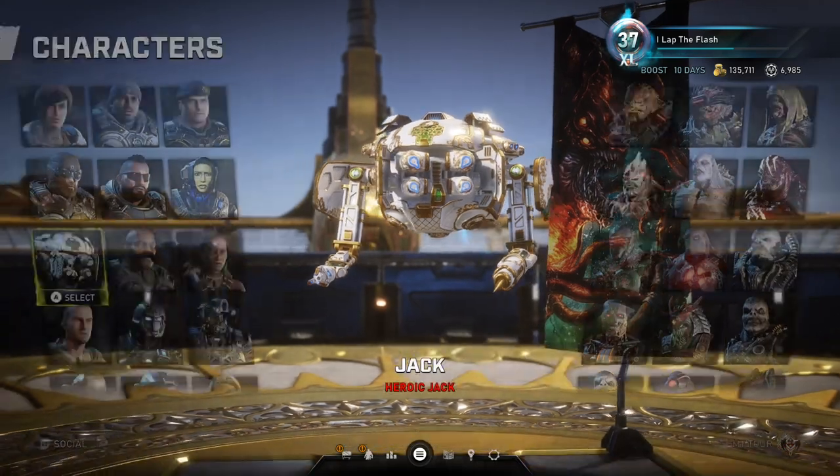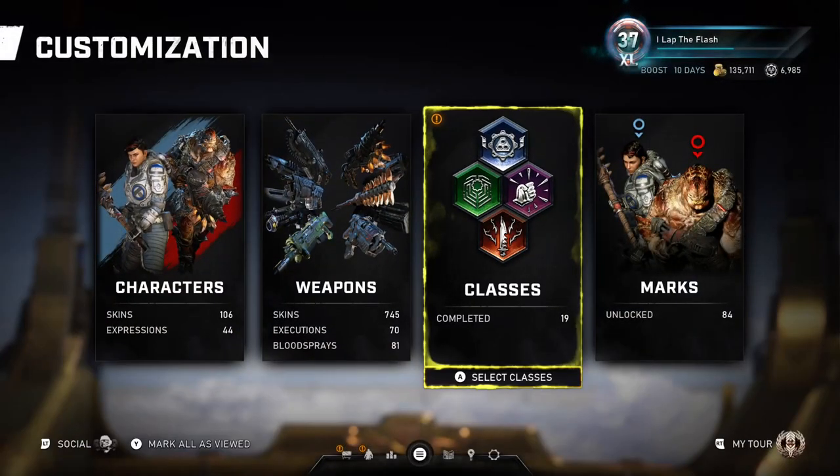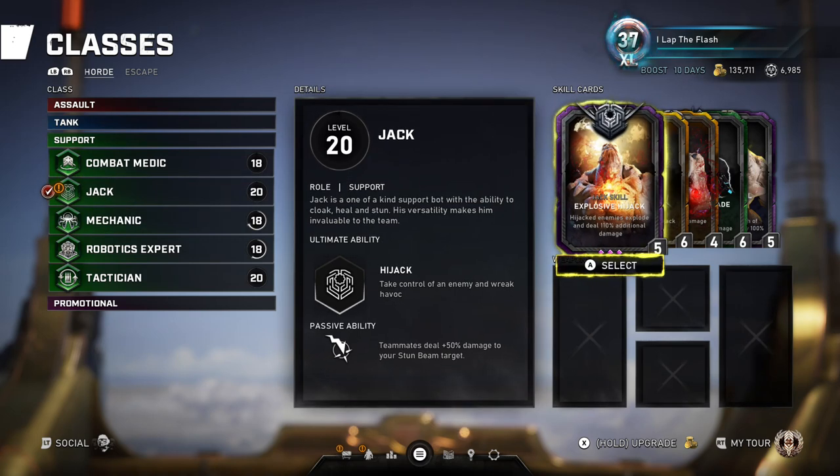To start off, his passive ability has been changed: teammates deal 50% more damage to a stun beam target. While Jack is stunning and using his zapper on a target, that target will take 50% more damage from any source - whether melee, explosives, or bullet. If you had two Jacks zapping one target they both deal 100% more damage, and with five Jacks you'd have 250% damage, which we actually tested in a five-Jack horde.